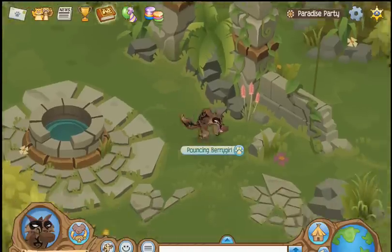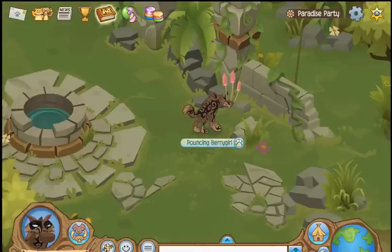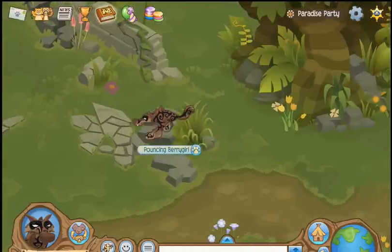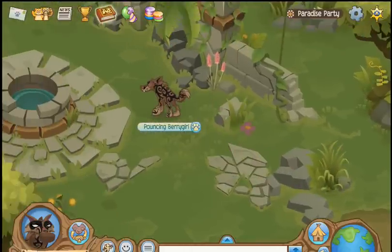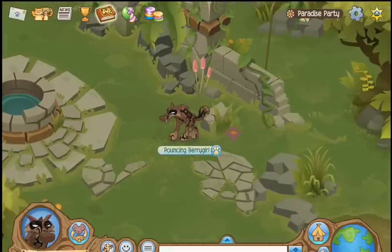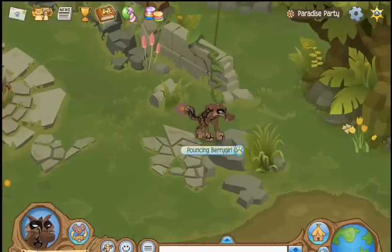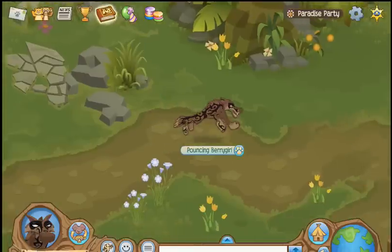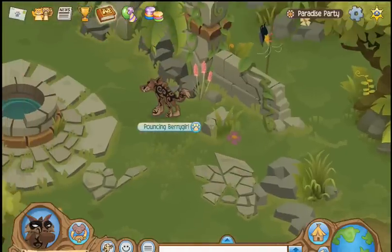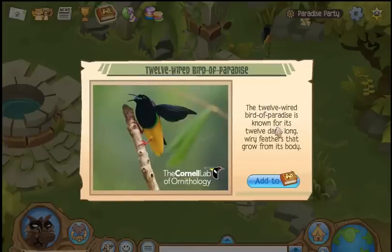As with all the birds, it's pretty tricky to catch. I guess we'll wait here a little bit. We'll come back. Oh, there he is — of course, just when I leave. There he is. He rocks back and forth. Twelve long, wiry feathers that grow from his body. See that? That's some wacky tail feathers.